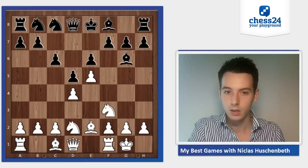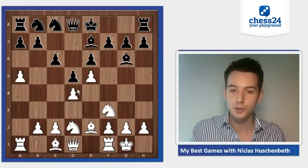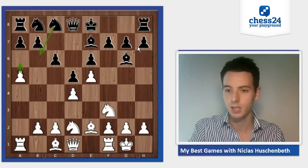Black is obviously freeing up his bishop. Now, a4 — this is also very typical to gain some space on the queenside, and also stopping knight b6. Sometimes white has the option to play a6, but you have to be careful because that pawn might even be lost later. So I didn't play that here after castles.